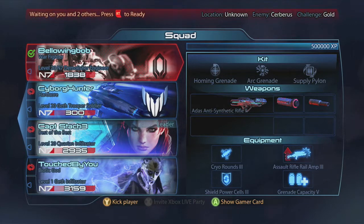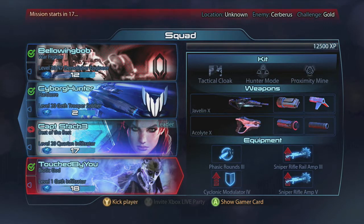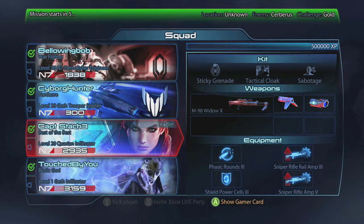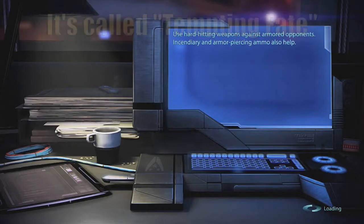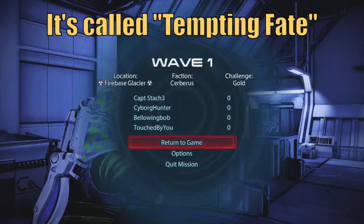Greetings N7 recruits and veterans, and welcome to a crazy video about what to do when you have two snipers on a very close board. We're just messing around with characters here and we put it on unknown unknown, and the joke was made: I bet it's going to be Glacier on Hazard — and lo and behold, we've got Glacier on Hazard.